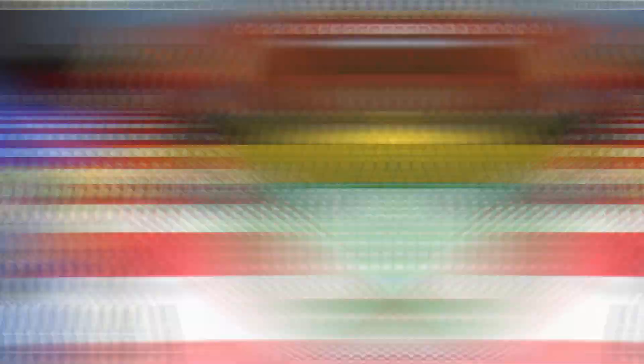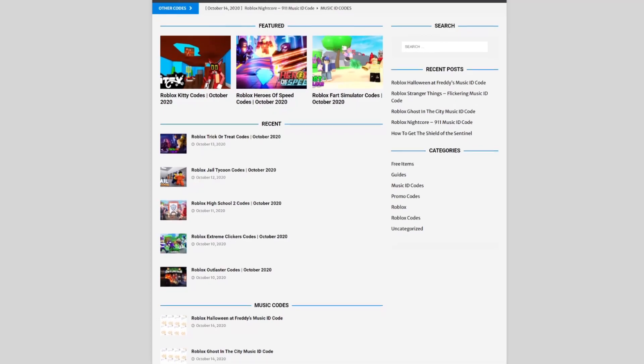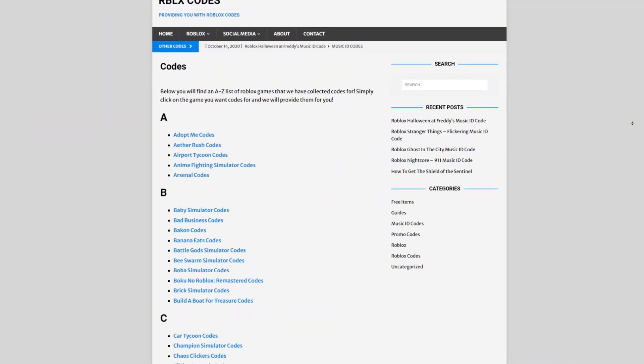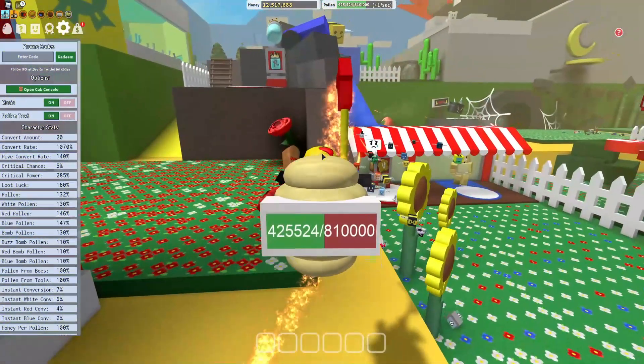Are you fed up watching multiple videos just to find Roblox codes? I've got a solution for that — it's obviously codes.com. On the website you can find game codes, music codes, and guides. There's tons of stuff to check out. Overall, we provide codes for over 200 Roblox games, so if you need a code for a game, it will be there.